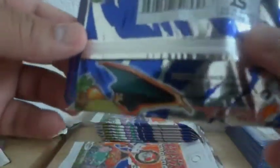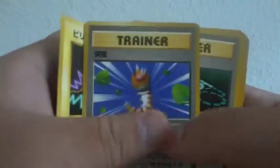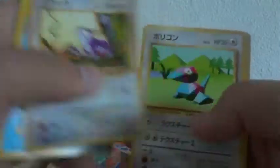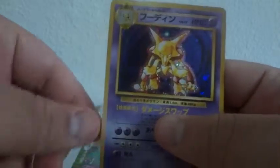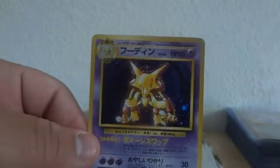Going a little bit quicker just so my camera doesn't die on me. Voltorb, trainer, trainer, trainer, Starmie, Arcanine, Starmie, Rattata, Porygon, and an Alakazam holo. Not bad, not bad.